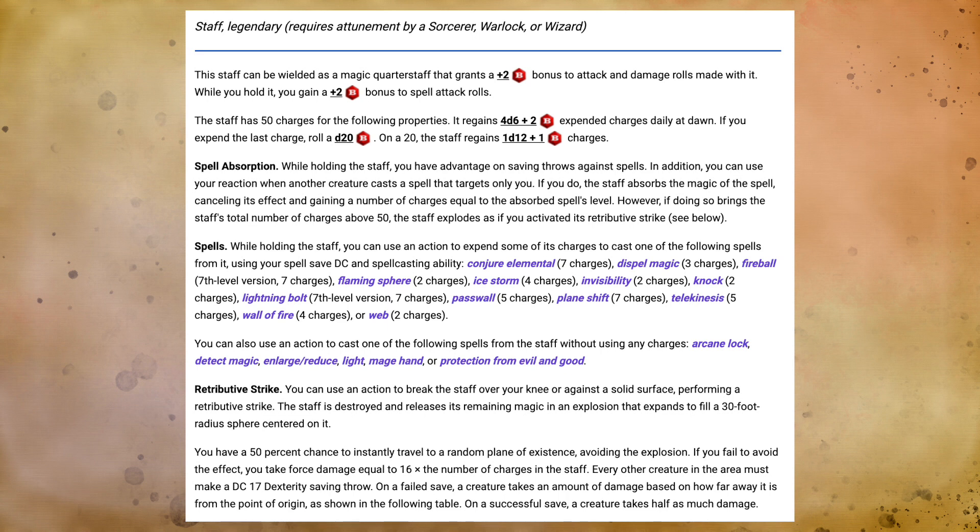In addition to having 50 charges and a much larger list of spells, it lets the sorcerer, warlock, or wizard drop Fireballs and Lightning Bolts cast as if they were cast with a 7th level spell slot, in addition to having other amazing spells like Wall of Fire, Conjure Elemental, and Plane Shift, as well as some spells that can be cast at will entirely. The Staff of the Magi also has a unique ability where rather than granting a bonus to your saving throws, you actually have magic resistance, gaining advantage on all saving throws against spells. And you gain a special ability that allows you to absorb the energy of a spell that targets you as a reaction and use that to recharge the Staff of the Magi. It also makes Retributive Strikes, and if you overcharge it, it blows up — doing a lot more damage than the Staff of Power when it does.